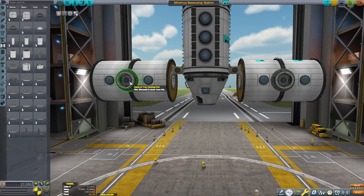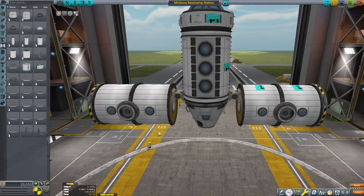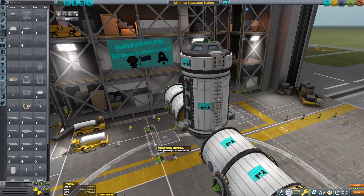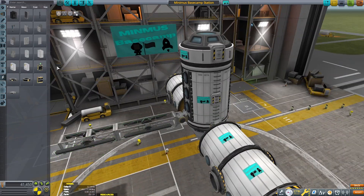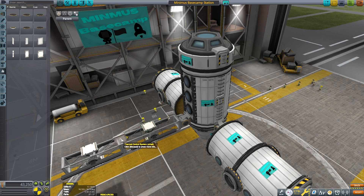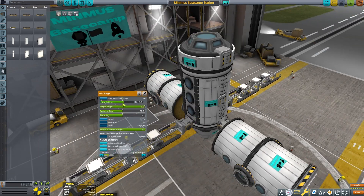I don't really have the patience to do something like this for Duna, or even Eve — especially Eve. But I think it's a good place to start since Minmus is an easy place to go to, and it's also one of my favorite planets actually. It has a very nice minty tint to it.